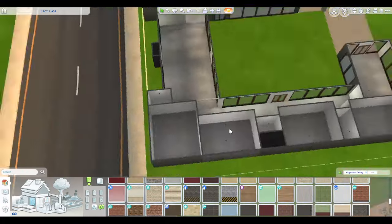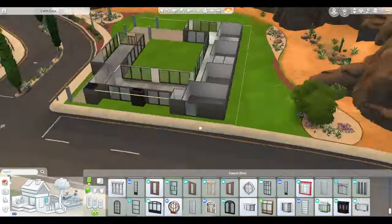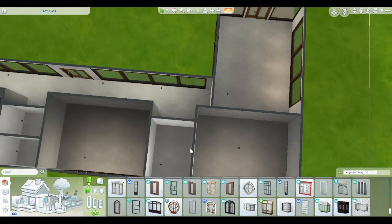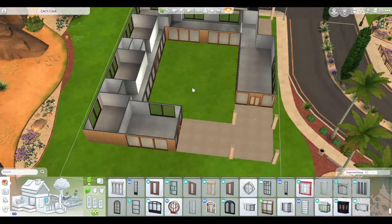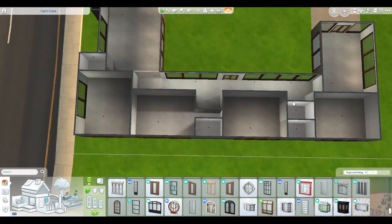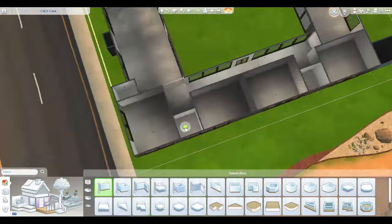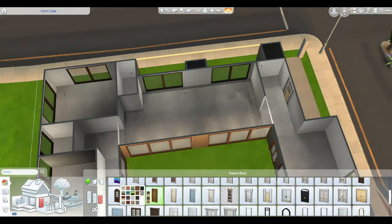I wanted each bedroom to have its own bathroom, and there is a small half bath right in the entry area — other than that you've got to use the ones in the bedrooms. I thought this would be a fun build being it's the Roomies — to do maybe like roommates if you have University, or of course For Rent this would be a fun rental that you could do with individual rooms in the house.